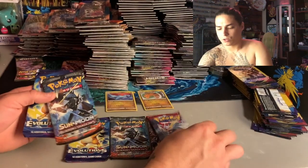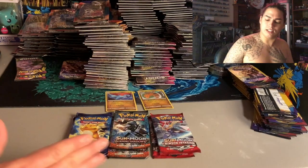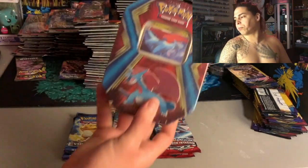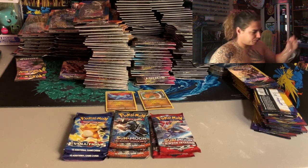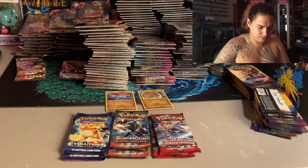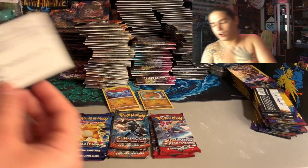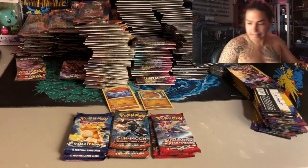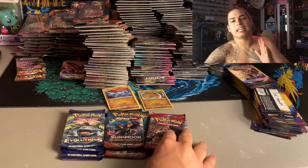Yes! The same setup - Crimson Invasion, Burning Shadows, Evolutions! I want to pull that hyper rare rainbow - I've already pulled one before but it was in terrible condition, got it graded with PSA, came back a seven. Ain't nothing to it but to do it. Let's open up another Salamence tin because we want those Burning Shadows. We got another Salamence, code card, and three packs - same ones. What a nice spread!